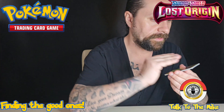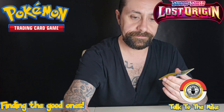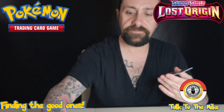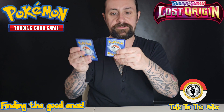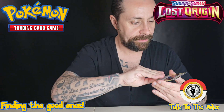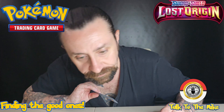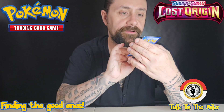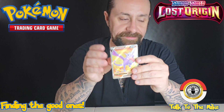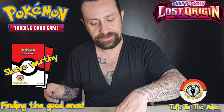We got Liger, Plantum, Sodu Wodu, Bronzor, Electrolyte reverse holo, Barbicle. We're gonna skip all that energy. Nuzleaf, Nuzleaf, Bozong. We got a full art Aerodactyl V which is pretty cool - it's got texture. That is sleeve worthy, so we're kicking it off with a good start.